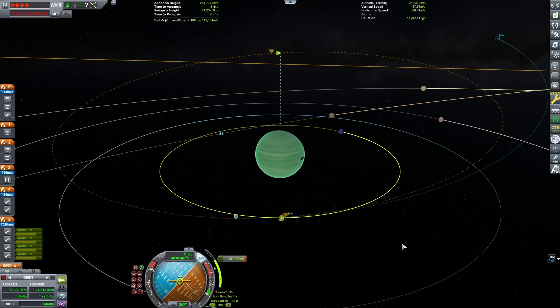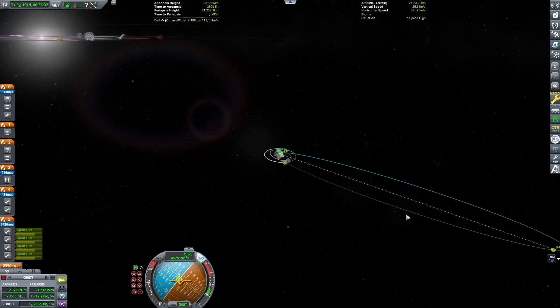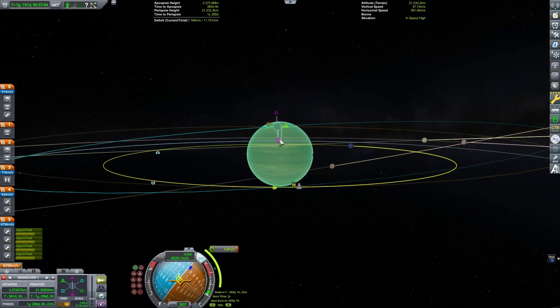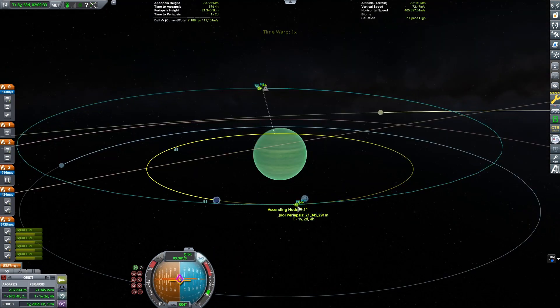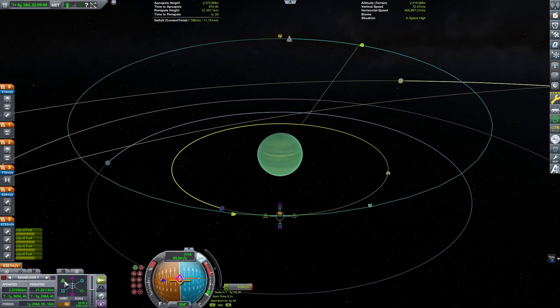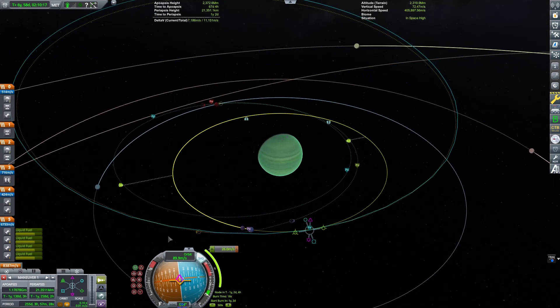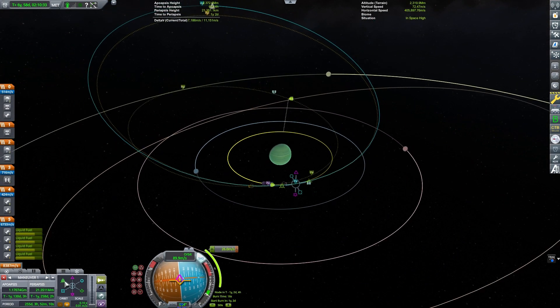I use the in-game maneuver tool to get to Jool and put a mid-course correction to get a periapsis about the same as Lathe's. Now I'm capturing around Jool and correcting my inclination so I'm on the same plane as Lathe. I did that on my far node — the further away you are from the planet or moon, the cheaper the inclination change is going to be.